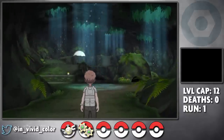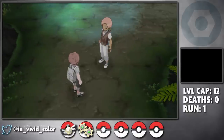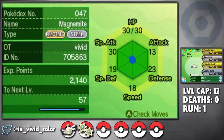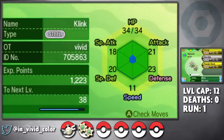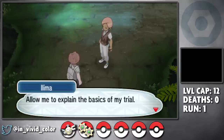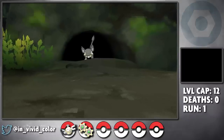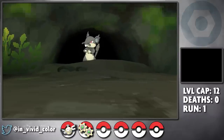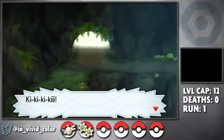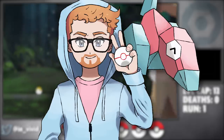With Ilima beaten, we can now enter Verdant Cavern and take on our first Island Trial. Both of my Pokemon are level 12 at the time of entering this cave, which is when I end the level cap. I will level up inside here because we have to fight like three rats and some Team Skull Goons. Experience management is close to impossible in the early game for the Ilima region, especially when your team is so small — so I alleviate the issue by ending the level cap at the start of a trial, kind of like it would end at the start of a gym battle.